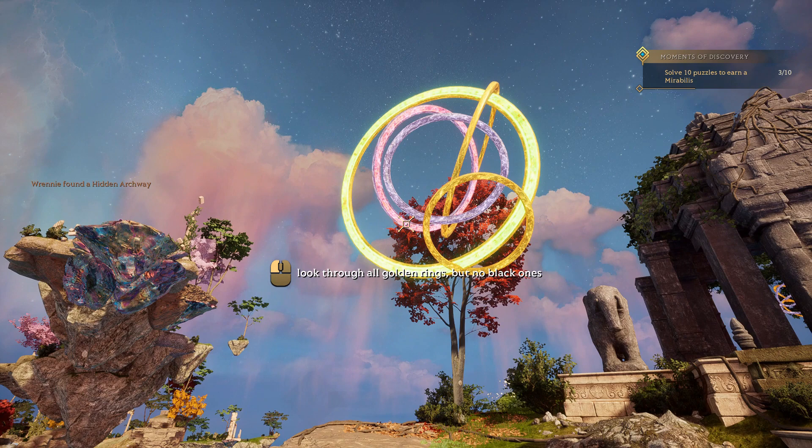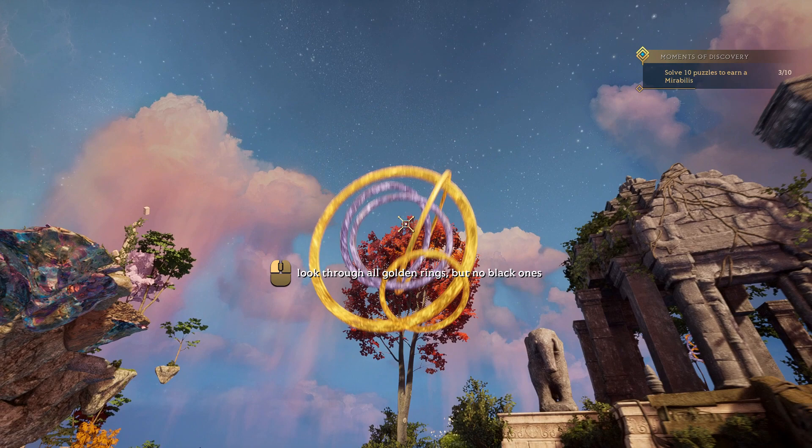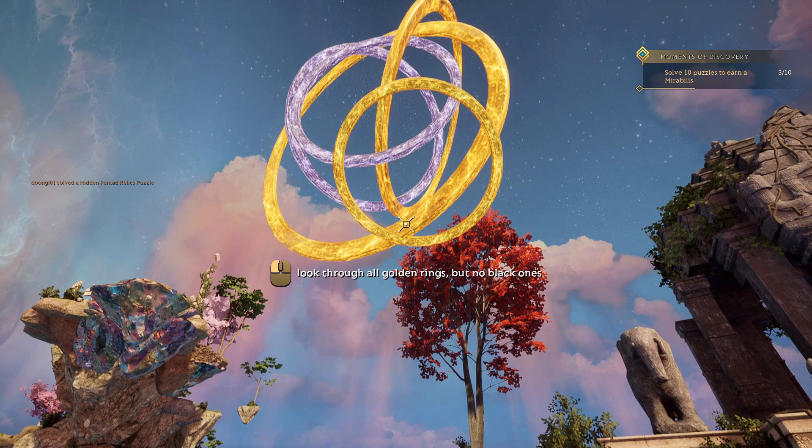So the puzzles aren't all that great so far. Look through all golden rings, but no black ones. Cool, that's a cool puzzle - look through all golden rings but no black ones. So we have those three. So we've got to change the angle. That's cooler than those square puzzles.